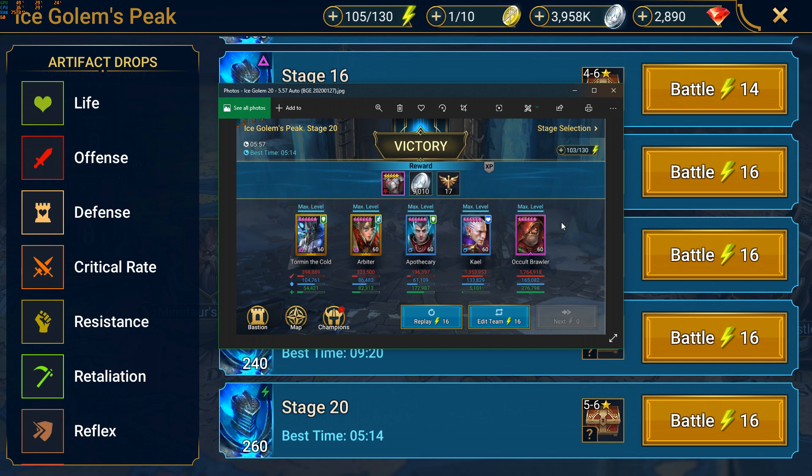Here's my best build: using Poison, Apothecary, Arbiter, and now Tormund because I finished building him. He is adding a lot of survivability in a stun set. If you don't have this guy, use a Bellower in a stun set - that also works very well. And we have Apothecary in a shield set. These three champions add the survivability needed to get through the dungeon.